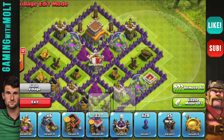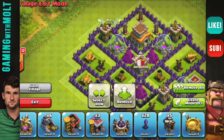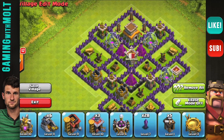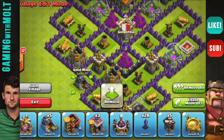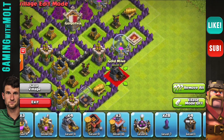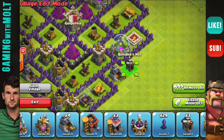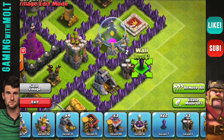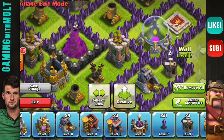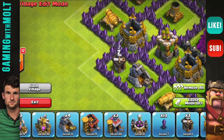Another very important thing is to spread out your point defenses. As you can see, I have archer, cannon, archer, cannon, archer, cannon — two cannons and then another archer. It is very important to spread out your point defenses so that you can make sure your base is fully covered by all types of defenses. If you have one side with just cannons, you're going to run into issues with range on the other end, and you don't want that.